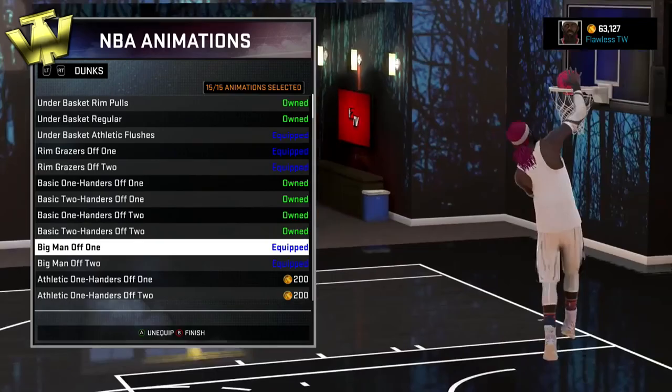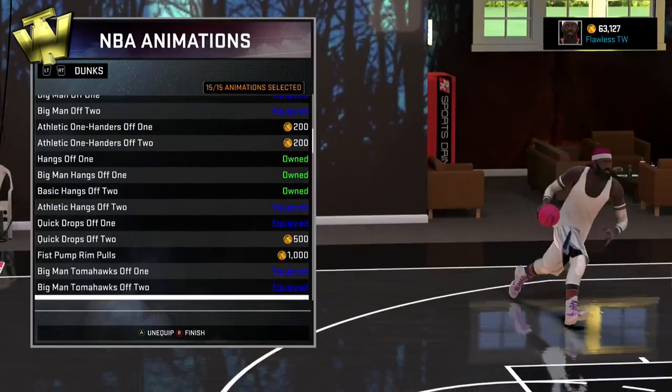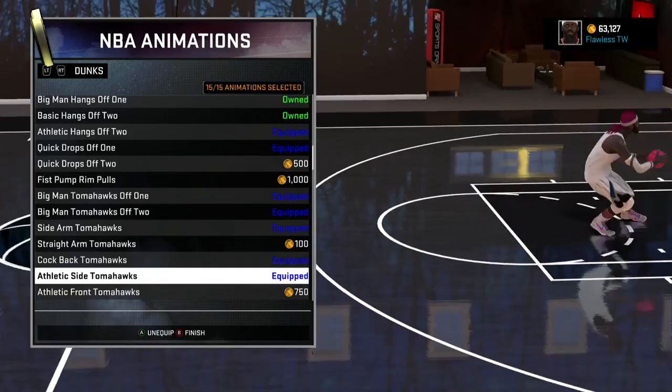Make sure you're pausing your screen and copying exactly what he has, because notice how for underbasket, he only has one underbasket dunk package equipped, and that is underbasket athletic flushes. And if you guys have been watching the streams and seeing the gameplay of Flawless on my channel, you would know that this man dunks about 90% of the time when he gets the ball down low in the paint.